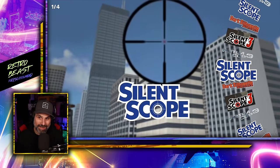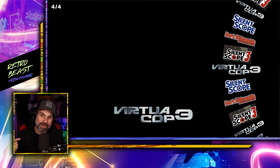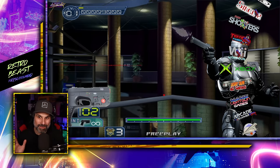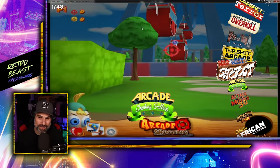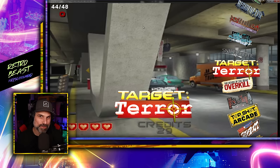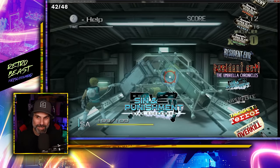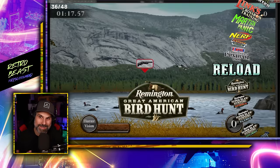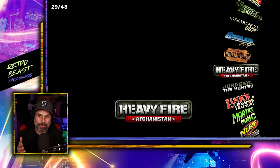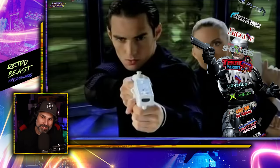The first platform you'll see is Xbox, which has Silent Scope, Dark Silhouette (Silent Scope 2), Silent Scope 3, and VirtuCop 3. If you've never played VirtuCop 3, it's actually pretty awesome. Then there's the Wii platform with a bunch of Wii games including House of the Dead Overkill — which is quite a naughty version of House of the Dead. The Wii actually had quite a few good light gun games, so hopefully that gives you a good taste.